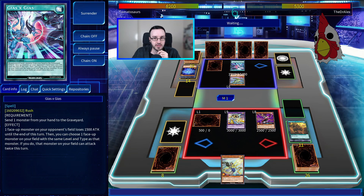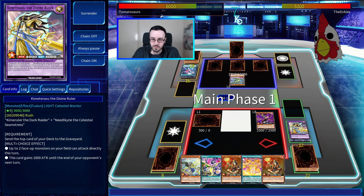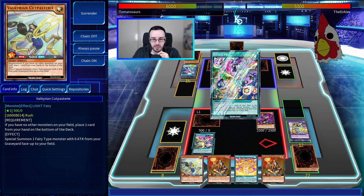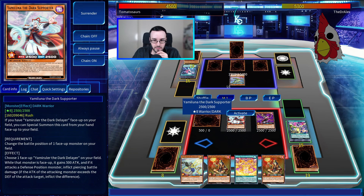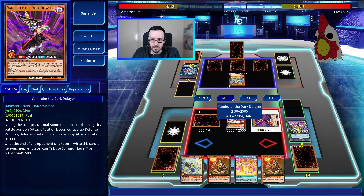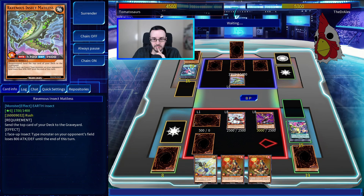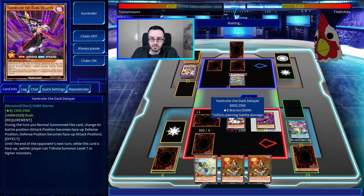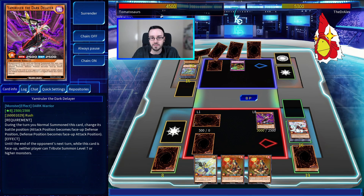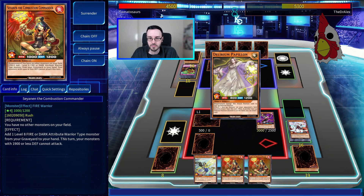The speaker summons another Draco, brings back Valkyrie again, then tributes two to summon Yami Ruler. He sets a card and activates Kimitarasu to allow two direct attacks. He attacks into Diggra first, then into what he suspects is Magic Cylinder. Alex uses Gears X Gears to reduce Kimitarasu's attack and he loses it. The speaker activates Resolve, paying 1,500 life points to bring back Yami Luna, activates her effect to change battle position and grant piercing. After trading in battle, the speaker wins the game.